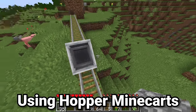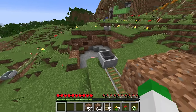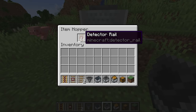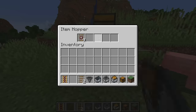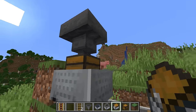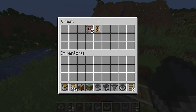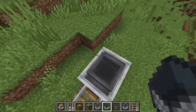An important thing to know is how to use hopper minecarts and chest minecarts effectively — how do you automatically get items out of them? If there's an empty hopper underneath a hopper minecart, it will take items from inside it and slowly put them into that hopper. The same is true with chest minecarts. A hopper above a chest minecart will also drain items down into it. Surprisingly, a hopper minecart beneath a chest will pull items directly out of the chest with absolutely no extra hopper needed.